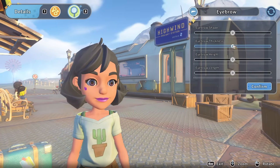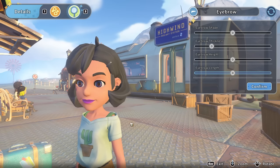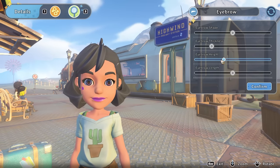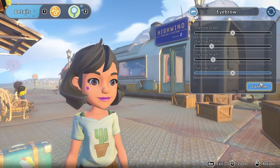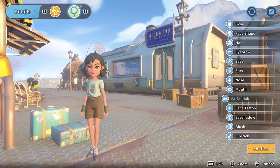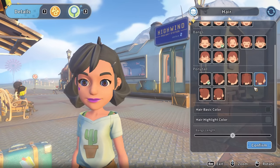Okay, and now we're going to go for the hair. Eyebrow thickness — we could pull that down a very small touch. I do like thick eyebrows. I think now I've made them thinner they could do with coming down a little bit. We don't have anything for eyebrow color so I'm figuring that's going to match the hair. So, hair options!